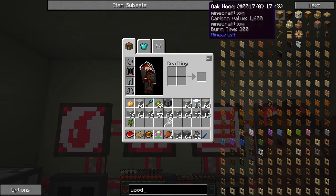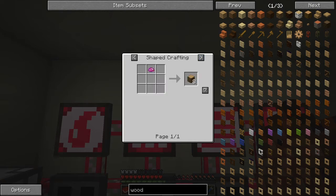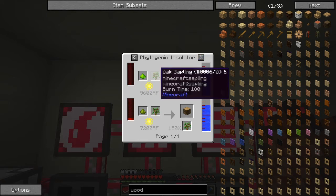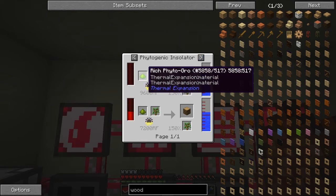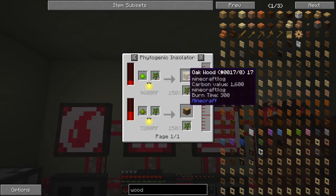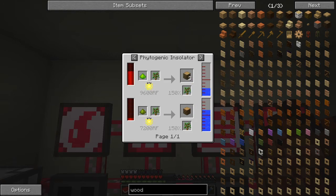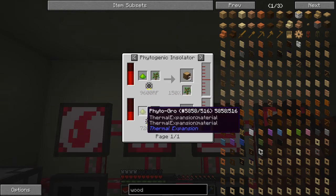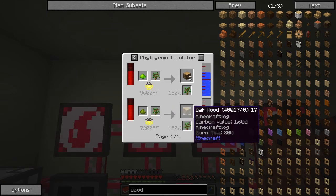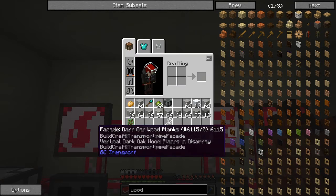Let's look up oak wood in the recipe book. We can get it from questing rewards. We can put one oak sapling in with some rich phyto-grow juice and some water, and that gives us one and a half oak saplings back in three pieces of wood - that's fairly good. But we've got standard phyto-grow, not rich. We're going to need 10 of these but we have a good chance of getting saplings.